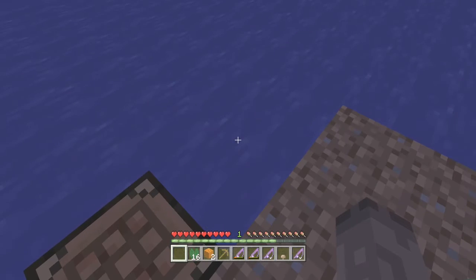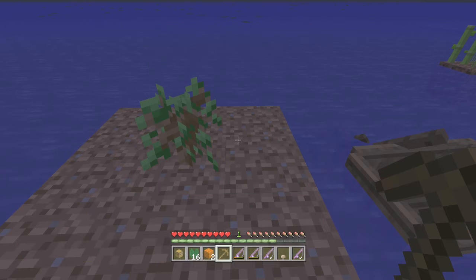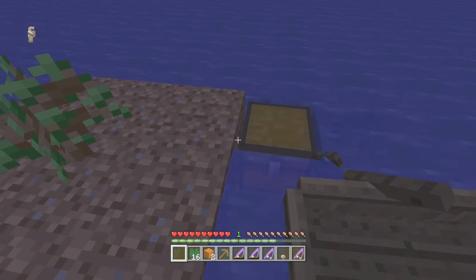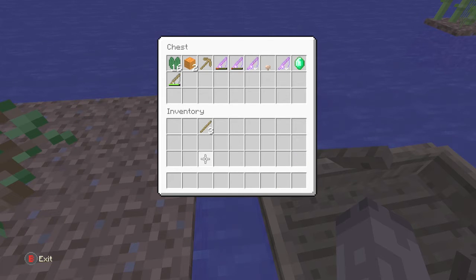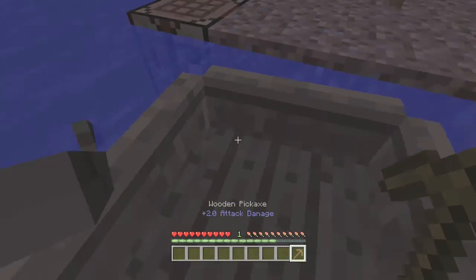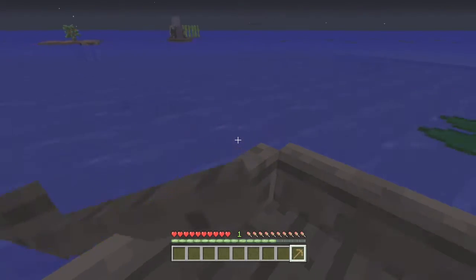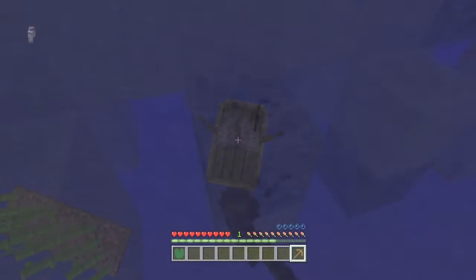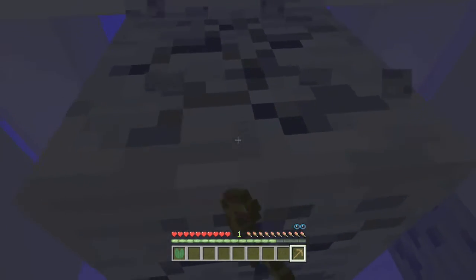Now somewhere down here. Where's the chest? I'm going to just put everything here so if I do drown it's all safe. Let's go back in my mate's boat. Really, I should be using the boat the villager is in. This one right underneath here. Yes, I'm getting coal because I want torches so I can breathe underwater.